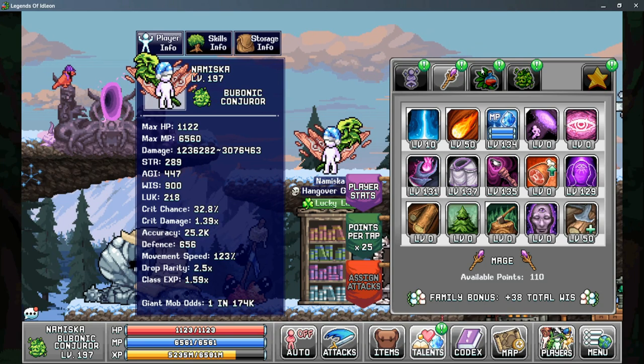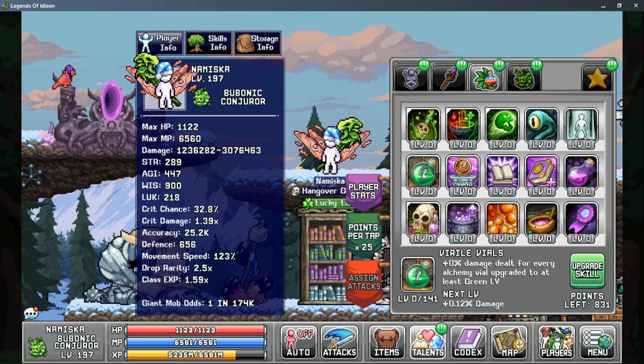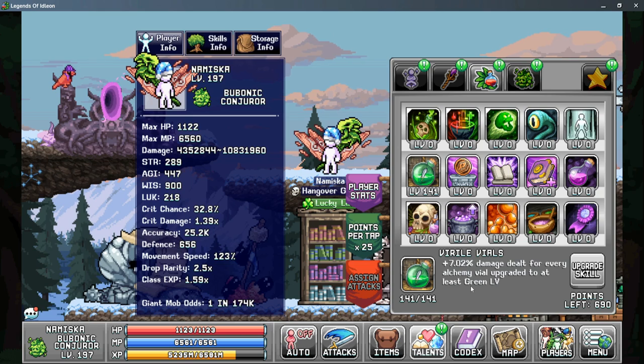Moving on to tab three, your first priority should always be Virile Vials, as this is the largest damage bonus you can get for your Shaman — it comes from an increase in damage based on how many alchemy vials you've leveled up. They need to be at least to the green level, which is around level four for each vial. You can see how much your damage will scale from points in Virile Vials.